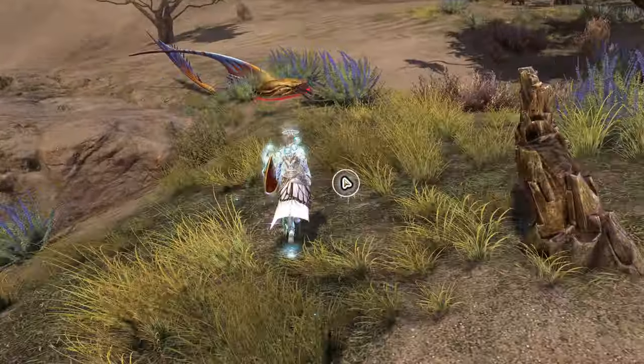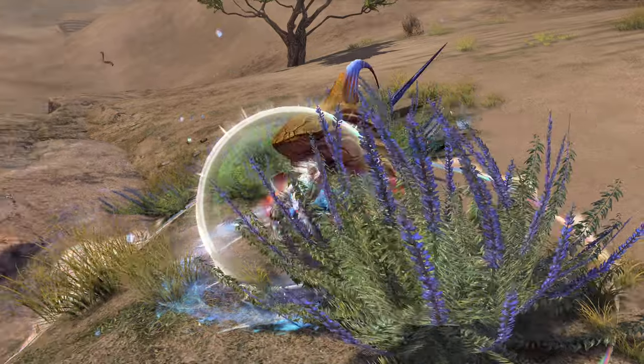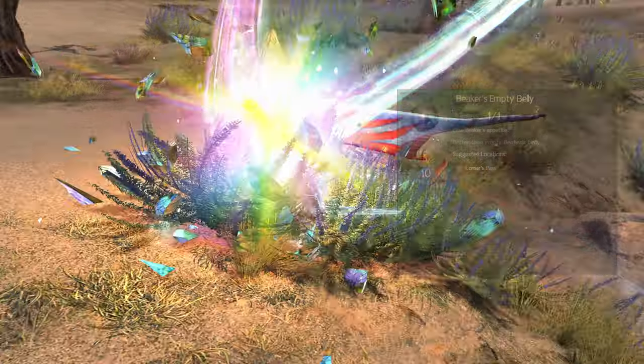Hey y'all, Salamander here with another Guild Wars 2 guide. There's an achievement that can be done in 2-5 minutes that rewards you with 10 achievement points. This guide will go over two ways to complete the achievement.